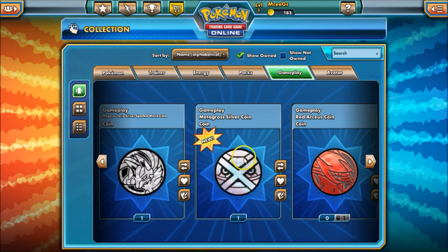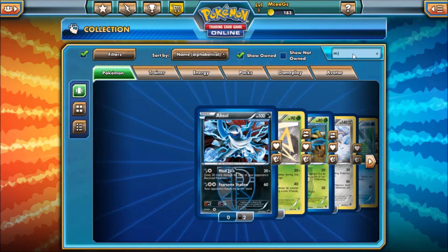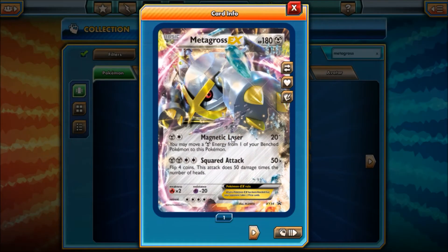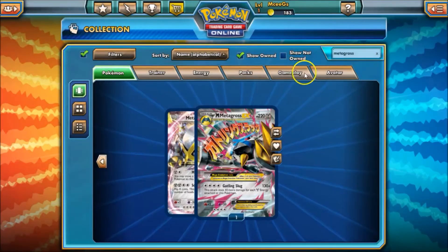As you can see right here is our Metagross coin which comes with the box code. I'll go ahead and head over to the cards and look up the Metagross cards to see what we got. And just like it was in the unboxing, here's the shiny Metagross EX, as well as the Mega Metagross EX. Beautiful cards — I'm still loving the artwork on that.